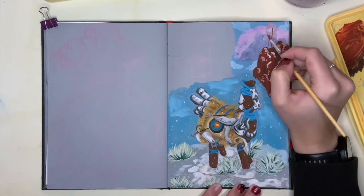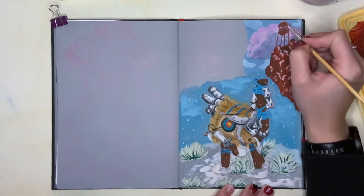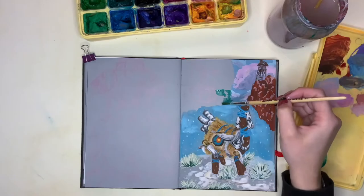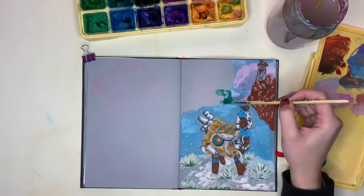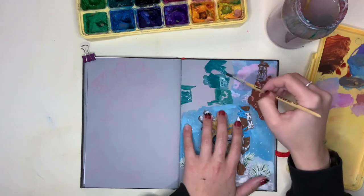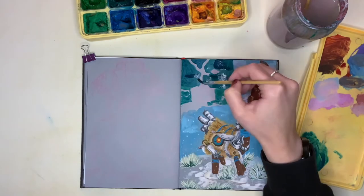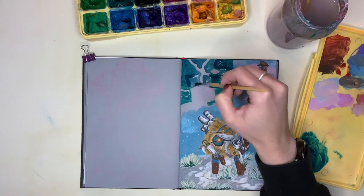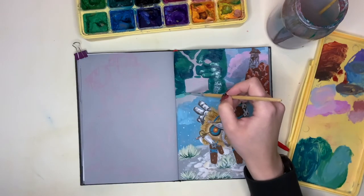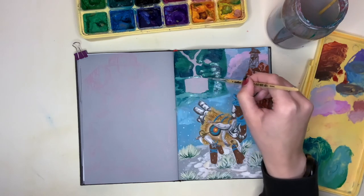The third painting you're going to see is of a viewpoint box - one of the viewpoints you can find throughout the world. This one is in the abandoned buildings, the first abandoned buildings you encounter during gameplay. It's one of the more challenging viewpoints because they're surrounded by machines. I really like this viewpoint though - I like the moodiness of it, even though sometimes we get inspired by the weirdest things.